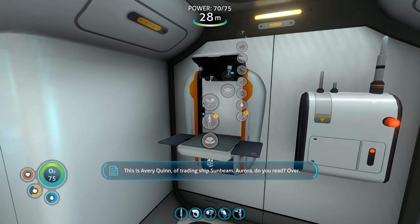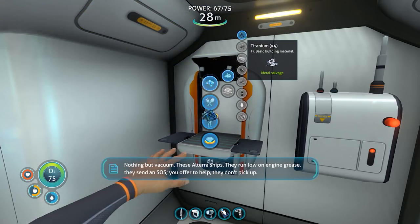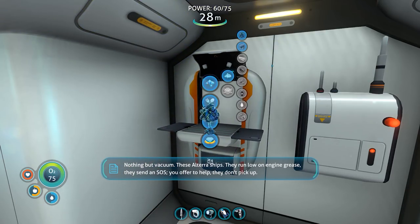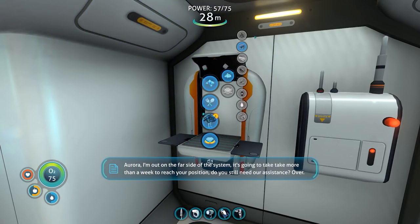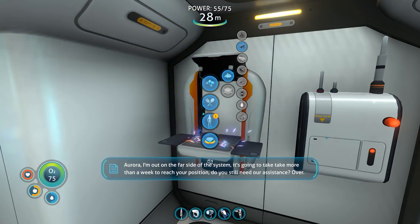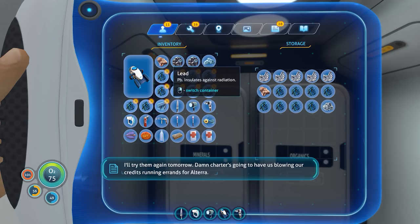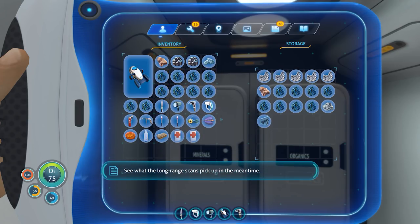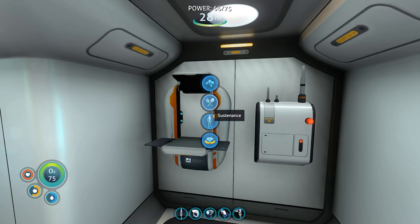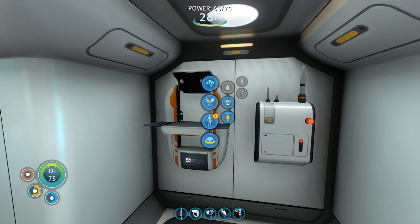I have a message. Hello, this is Avery Quinn of Trading Ship Sunbeam. Aurora, do you read? None of a vacuum — he's on a Terra ship. They ran low on engine grease and sent an SOS. They don't pick up. Aurora, I'm out on the far side of the system — it's going to take more than a week to reach your position. Do you still need our assistance? Over. I'll try them again tomorrow. Charter's going to have us blowing our credits running errands for Altera. Why don't we make these rays two-way? Maybe have it go both back and forth so you can actually carry a conversation — Relay Mark II.